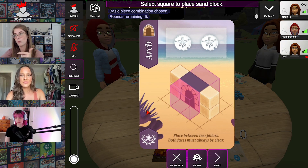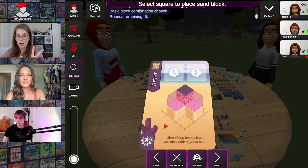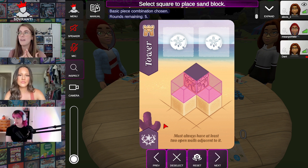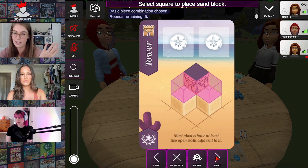If you place the arch onto the beach, you're going to score two sand dollars — you see there are two sand dollars at the top of the card. But in order to place the arch, you have to place it between two pillars and both sides have to be open, because thematically your kingdom and your people need to be able to get through the arch. You can't block it off. You have to make sure the front and the back are open and it needs to have the pillars to support it. Next is the tower — you have two towers, and each tower on the beach gives you one sand dollar. The towers must have at least two open walls adjacent to it.